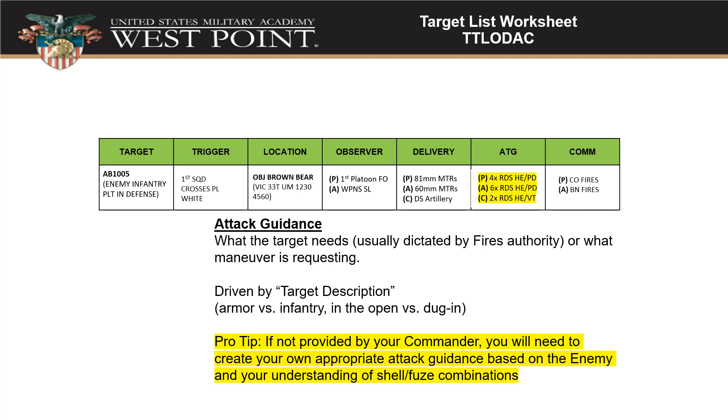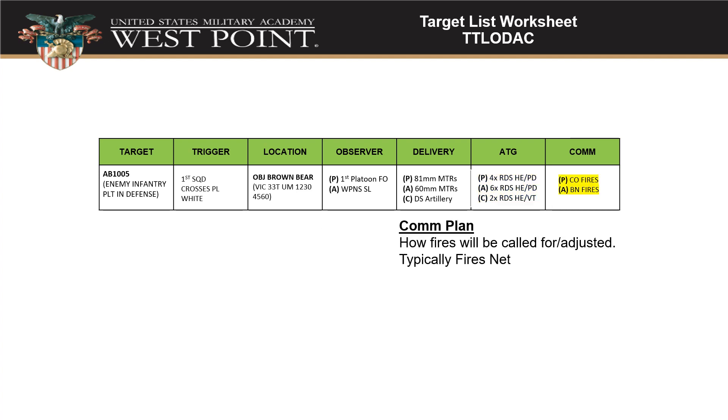The last column is the comms plan — how are we going to call for and adjust these fires? In this example, the primary is the company fires net on the radio, and the alternate is to jump up to the battalion fires net. If you can't reach the company fires person, you go to a different frequency.